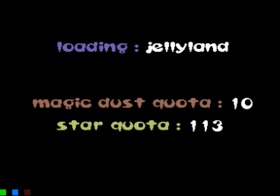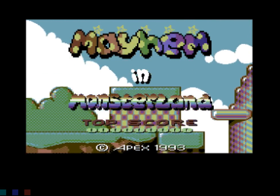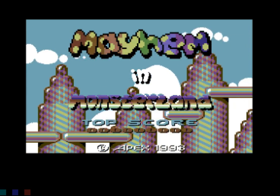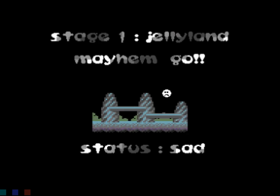Loading Jellyland. We got a magic dust quota — don't think about it too hard — and also a star quota, which is significantly higher. I don't really know what that means. We can see from the light that things are loading. Finally, title screen! Look at that though — it says '$9.93' there. Sometimes you get a date that doesn't reflect normality, that's fine. So, Mayhem in Monsterland — here we go, let's get started. Okay, I found the button. Mayhem go status.